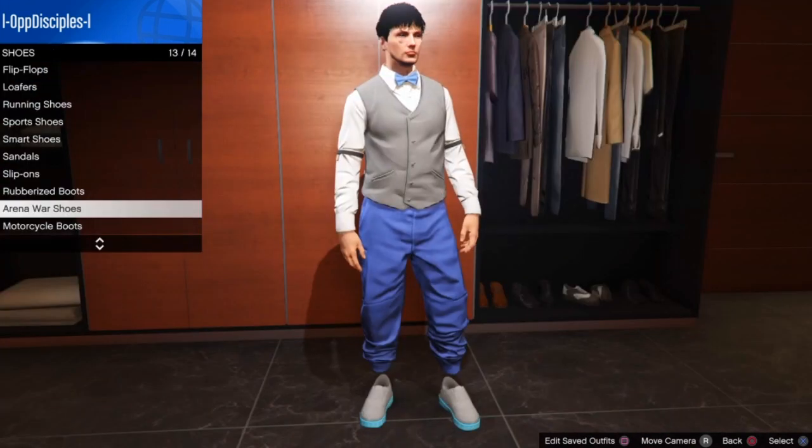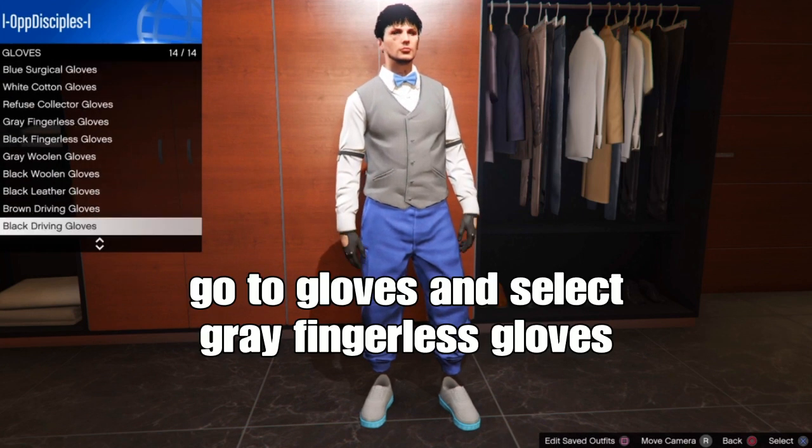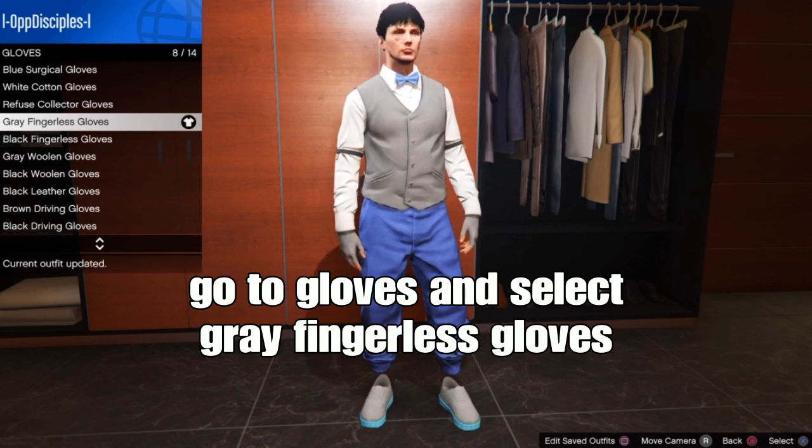Once you have those selected, back out, go back to accessories, go to gloves, and select the gray fringless gloves — these ones on screen.